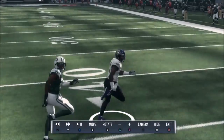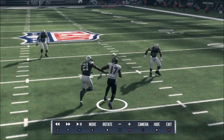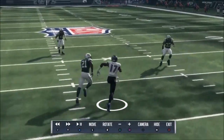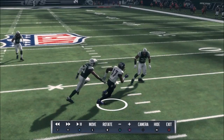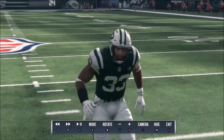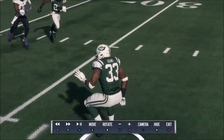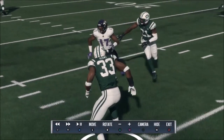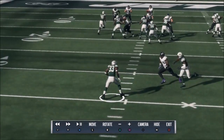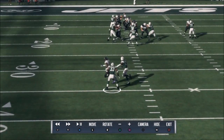The other aspect of this play I wanted to talk about is the coverage — specifically procedural awareness. Take a look at the safety here. He comes over, plays his zone procedurally, he is looking at Mike Wallace, and I like this. He's looking at the quarterback, but you can watch the head tracking — this is something we've wanted to see in video games for a very long time: staring at the quarterback, staring at the receiver.